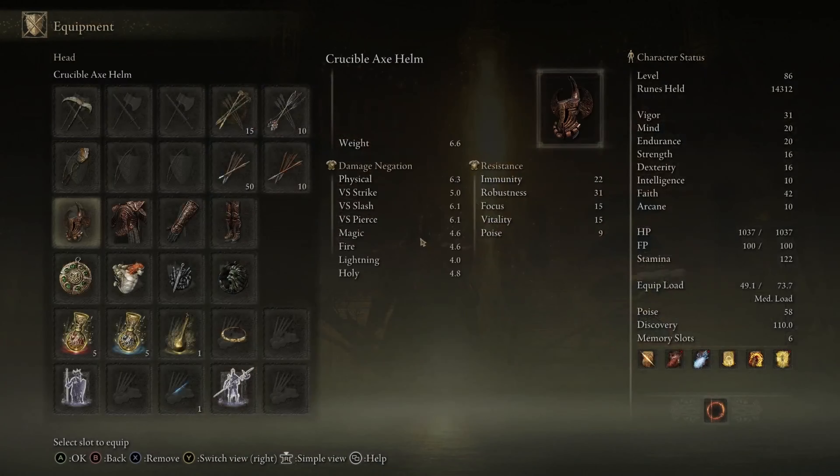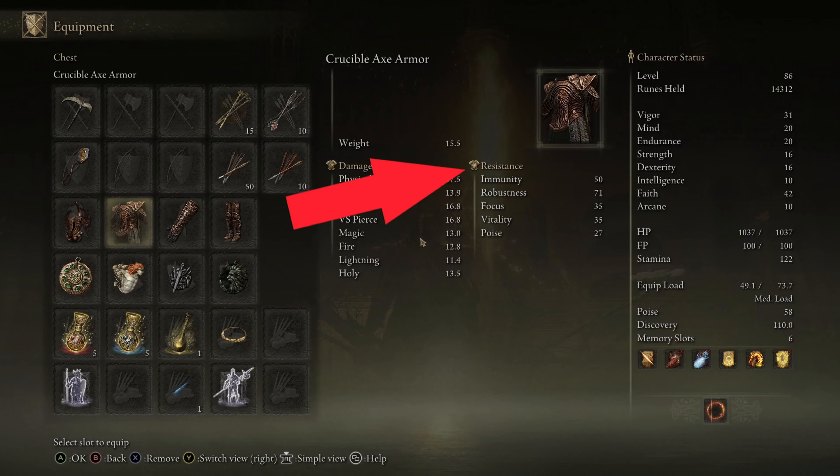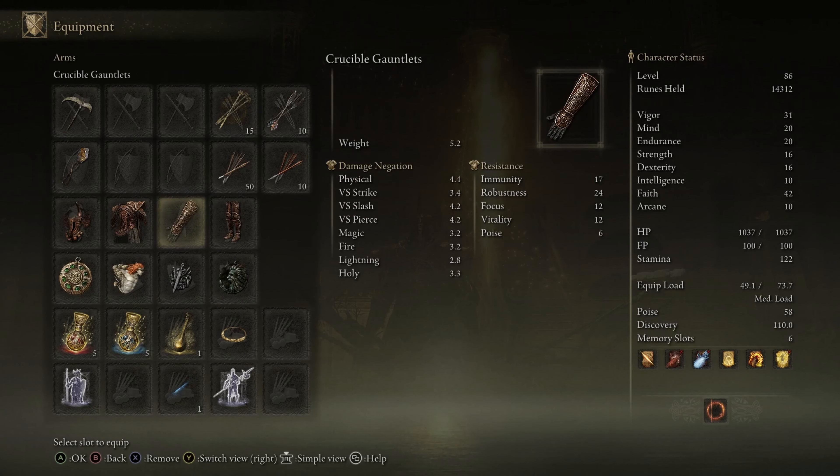Today we're going to be talking about armor resistances, what they are, and how you can use them to optimize your build in Elden Ring.